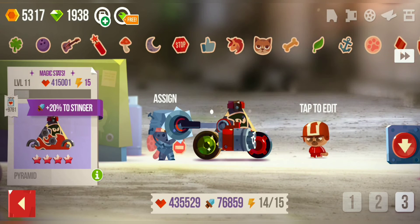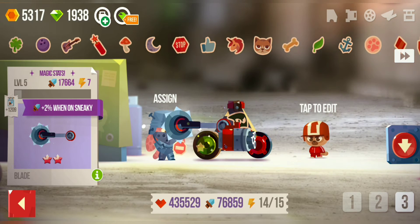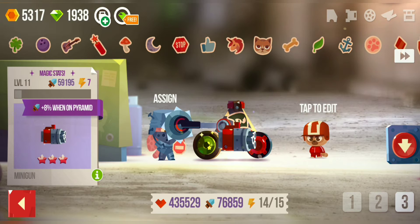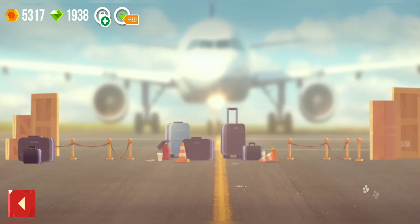I'll show you the vehicle that I used: a Pyramid which is level 11, 41,000 HP, and the Blade which is level 5 — a normal blade with no power-ups. I also have a 105% Scooter to Pyramid, an 8% Minigun on Pyramid which I got from betting, and a 40% Pyramid to Roller — this I also leveled up using betting.